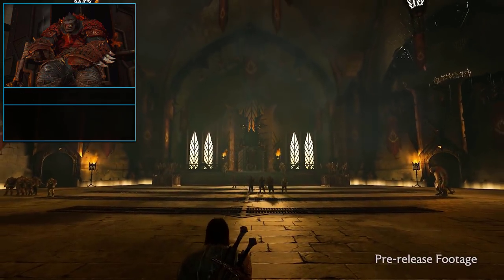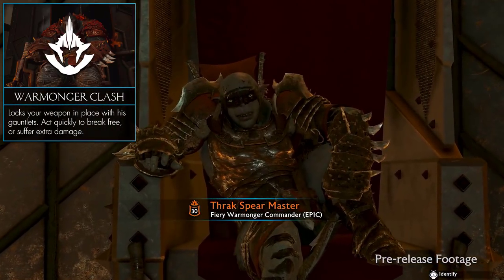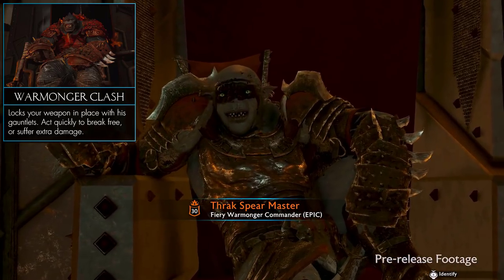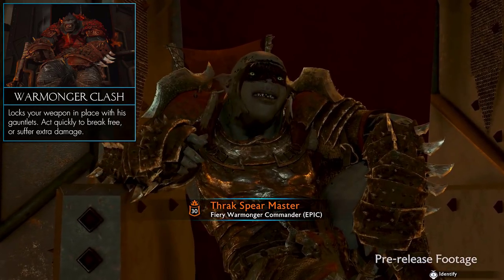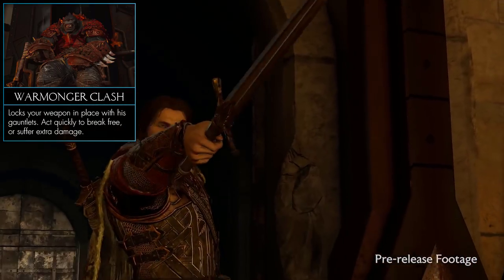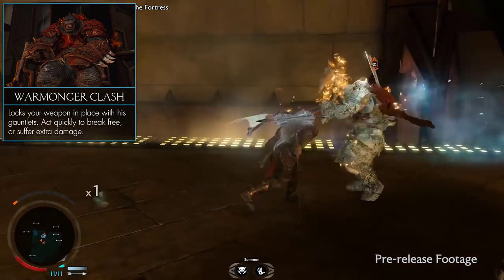And finally, the last tribe we'll see at launch is the Warmonger tribe. They are all about war and weapons. Their weapons of choice are gauntlets, which they can use to grapple your sword attacks and beat the crap out of you or any other orc. You can escape this, but if you don't it deals quite a lot of damage.